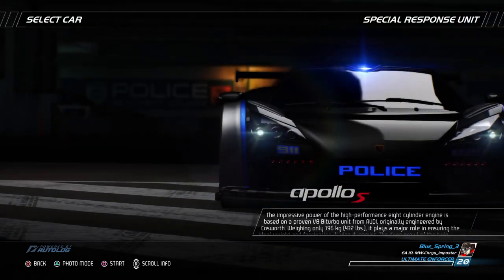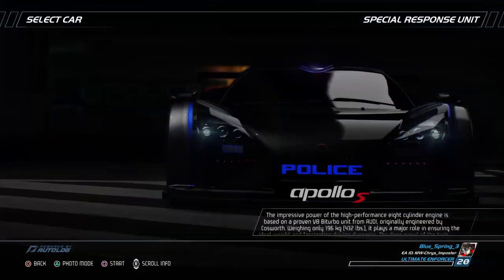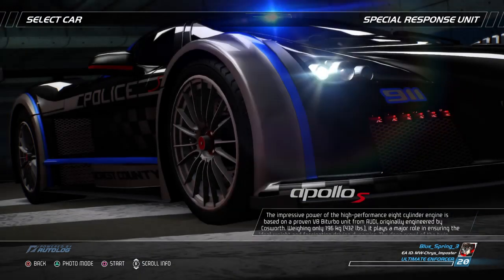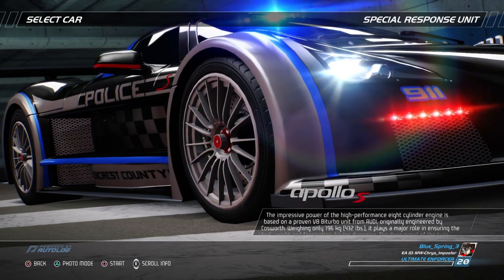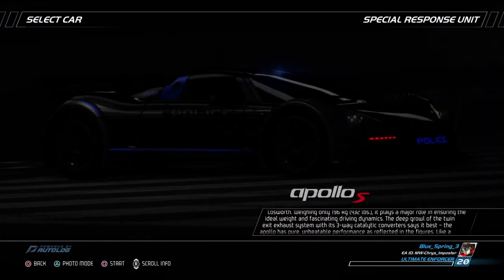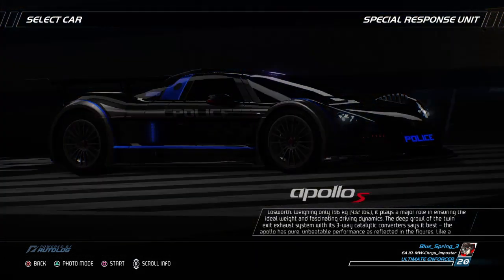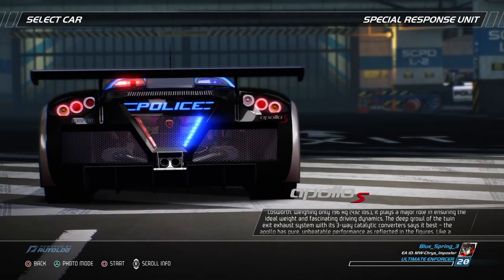The impressive power of the high-performance eight-cylinder engine is based on a proven V8 bi-turbo unit from Audi, originally engineered by Cosworth. Weighing only 196 kilograms, it plays a major role in ensuring the ideal weight and fascinating driving dynamics. The deep growl of the twin-exit exhaust system with its three-way catalytic converters says it best.